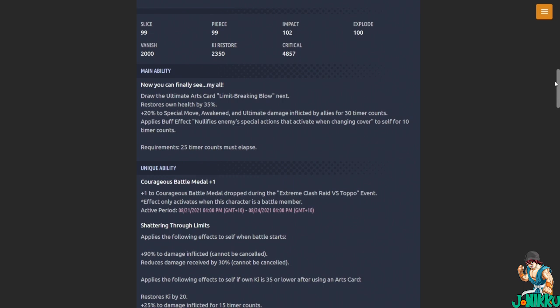Main ability: draw the ultimate arts card Limit Breaking Blow. Restores own health by 35 percent, plus 20 percent of special move awakened and ultimate damage inflicted by allies for 30 timer counts. Nullifies enemy special actions that activate when changing cover to self for 10 timer counts. That is clean — that is awesome.